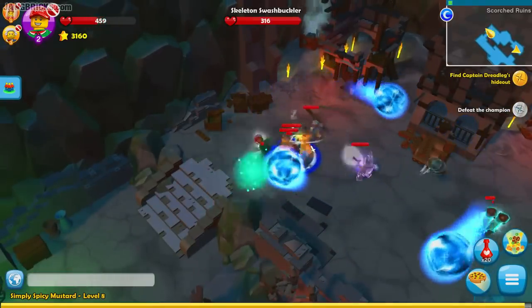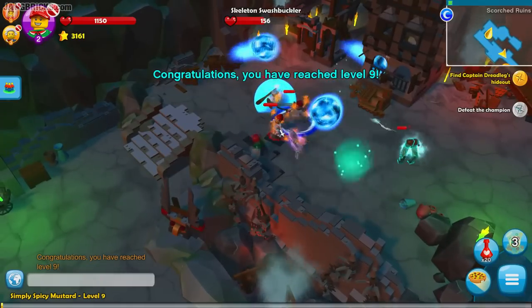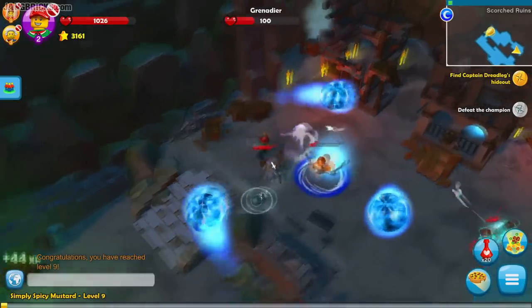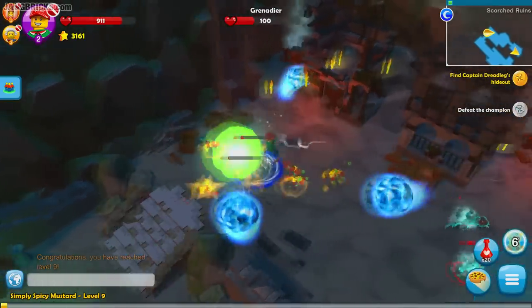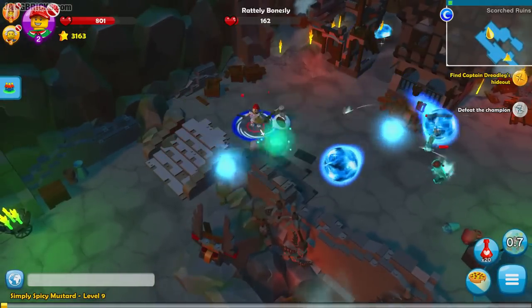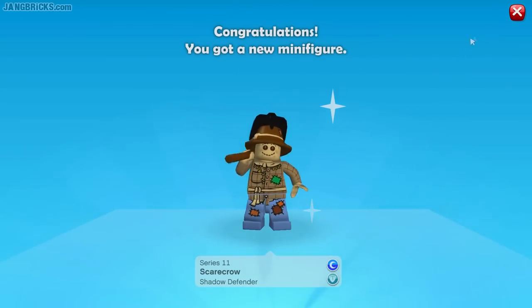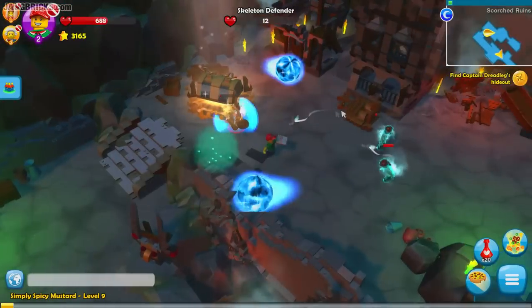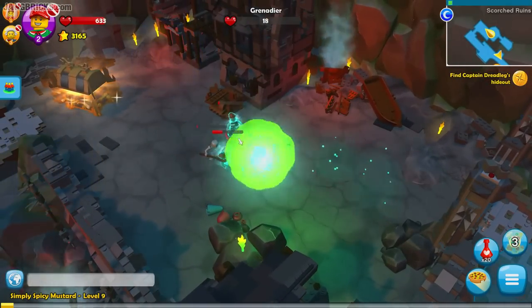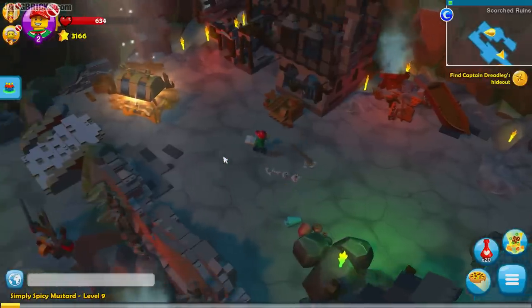Don't want to get hit by those orbs, whatever they are. I should actually probably take a hit from one just to see how much damage it does, but it doesn't look like it'll be good. Level nine means I can upgrade again — that's good. Just got hit by one and it didn't do much; maybe it has an aura effect. This was a good little encounter. There are still things out there — Scarecrow, Shadow Defender. Probably won't use that one. Still getting beat up out here. Those are his minions. There we go, and the last of them.